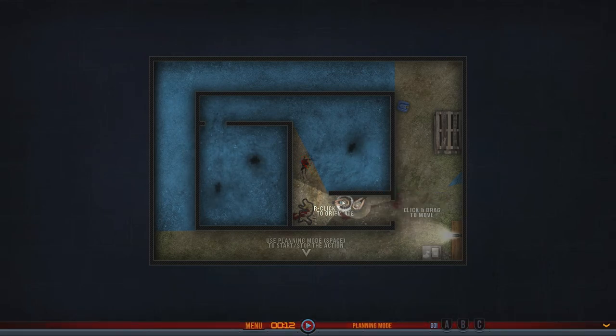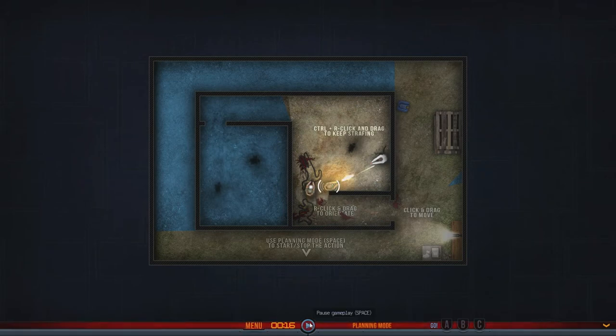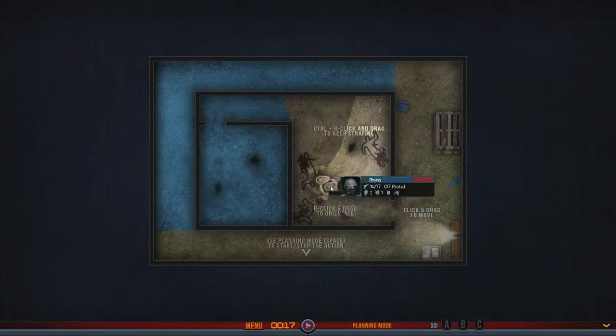It doesn't look like he's going to come around, so we're going to let both of them reload. Okay, now I want you to go in there and cover him. Nice. Control and right-click to keep strafing. He's going to come up a little — oh there's another hostile. They're both injured. We're going to try and finish him off quickly.